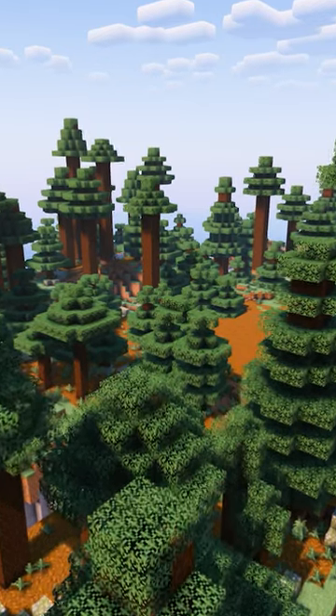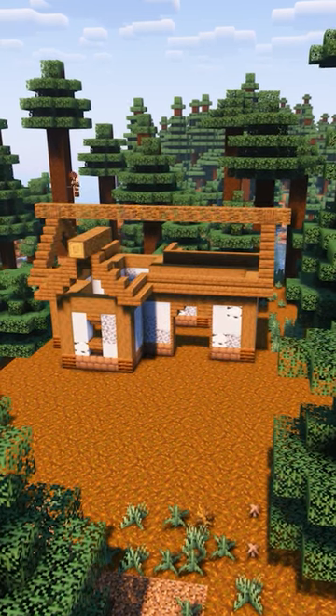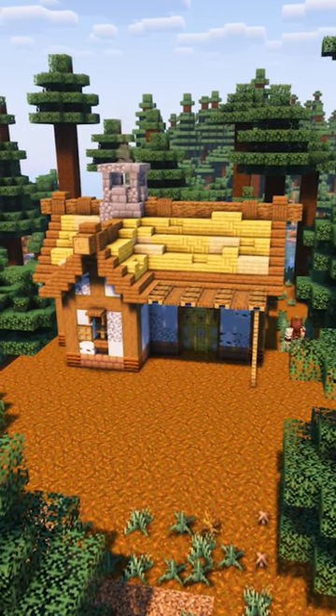I found a really nice mega taiga to build in, then got to work putting some mud bricks for the base, stripped spruce beams for the edges, and some white blocks for the inner wall. The roof had a spruce trim with the bamboo blocks and a touch of birch just to add a little bit of texture.